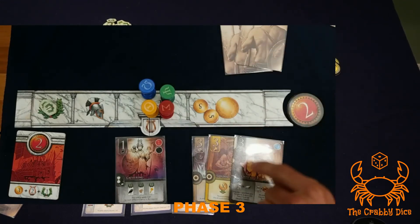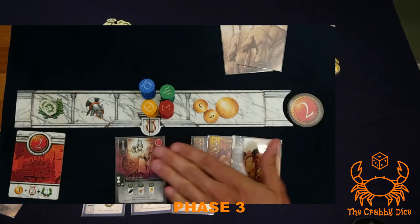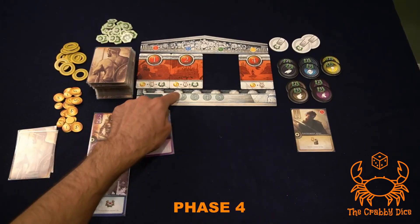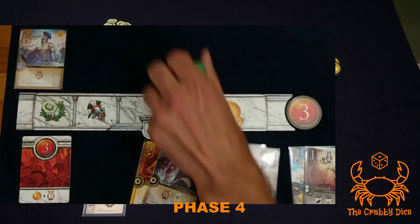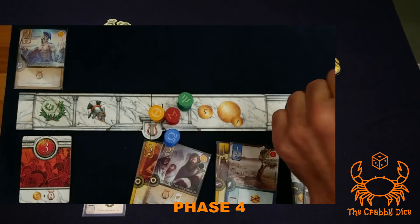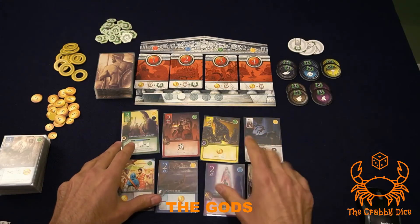Phase four is very easy: move the epoch marker down one, take back all four of your totems to get ready for next round, untap all your cards that have been tapped, and you're ready to go to the next round.